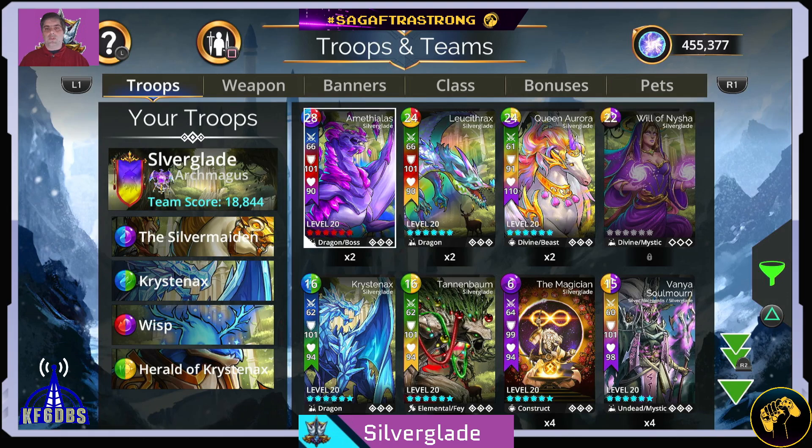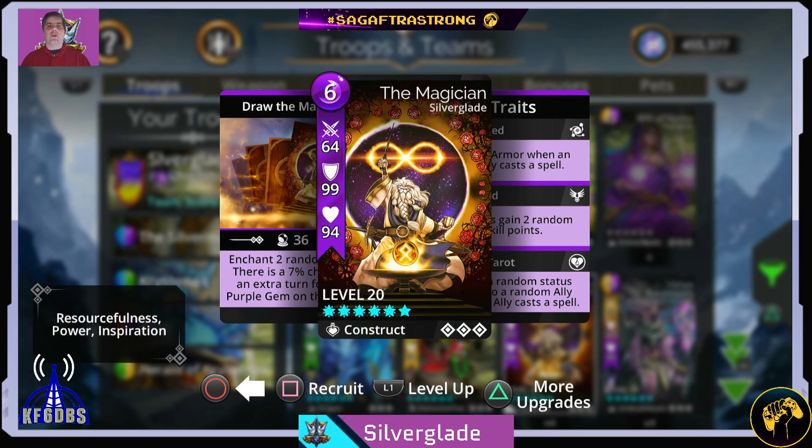There are 40 troops currently available in Silverglade. That is one more than you require for getting Silverglade to power 30, so that doesn't give you a lot of leeway. You can essentially only miss on one of these. You might miss on the Magician depending on how lucky or unlucky you are. The Magician has to be obtained through the vaults by defeating Cedric. If you open up enough vaults, you should get this one eventually.